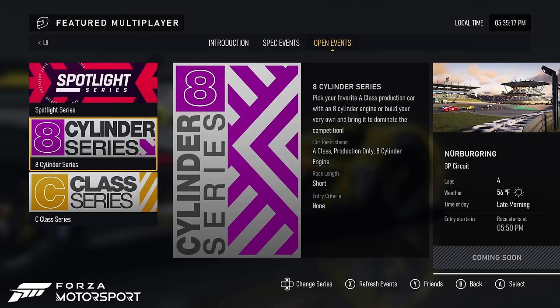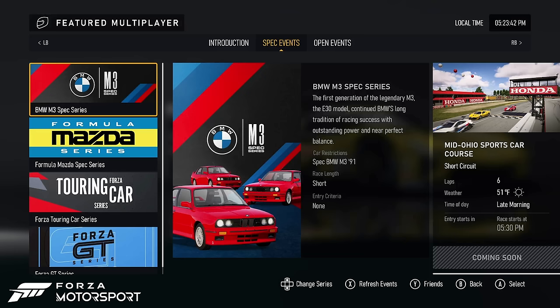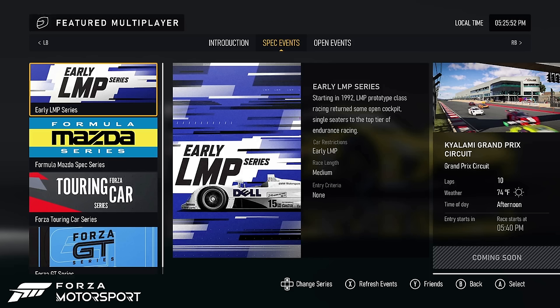Then in Week 3, tune your favorite A-class cars with 8-cylinders before maximizing power and performance with S-class cars and 12-cylinder engines in Week 4. Over in the spec series, get ready for the BMW M3 spec series, Forza P2 series, Vintage Le Mans Prototype series, and Early LMP series.